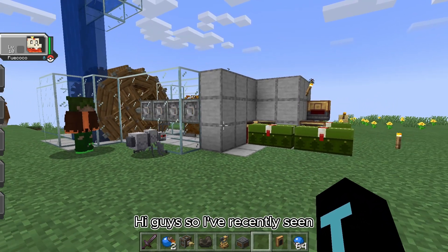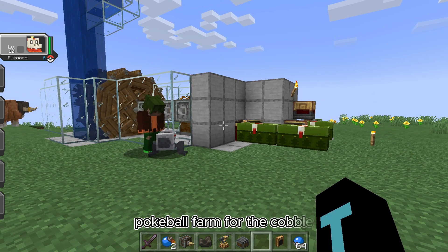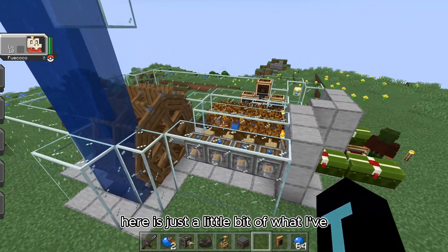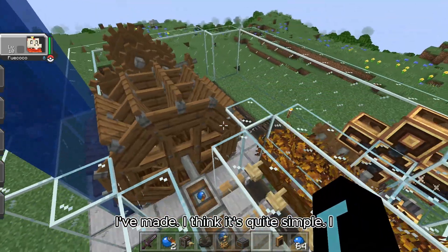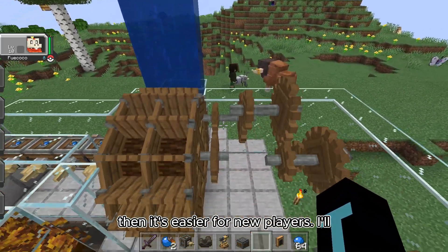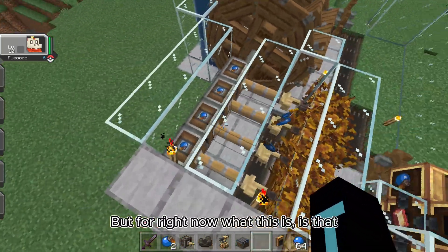I've recently seen online that there aren't any tutorials about how to make an automatic Pokéball farm for the Cobblemon mod and Create mod, so here is a little bit of what I've created. I'm not that great with the Create mod, but I think it's quite simple. I tried to make it as cost-effective as possible so it's easier for new players.